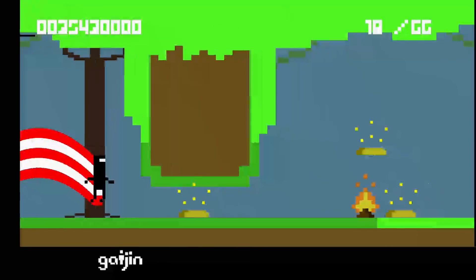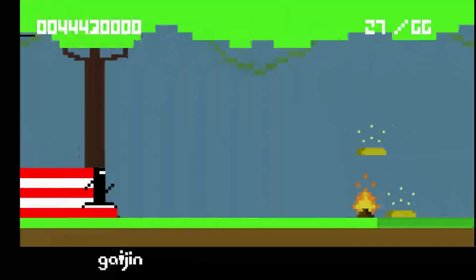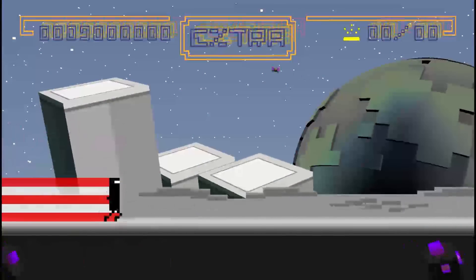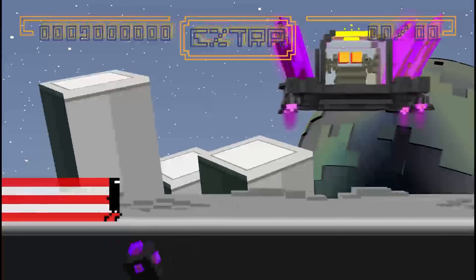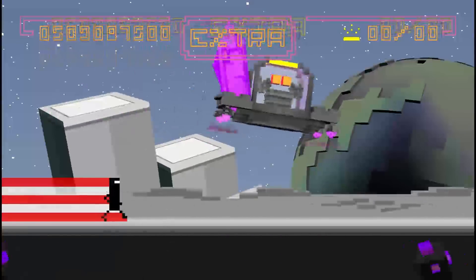These bonus levels are usually much more difficult than the normal ones, giving the game a bit of a competitive feel, since the gold on the normal levels isn't too much of a challenge to collect. At the end of each of the three sections of the game, there are boss levels. These play out like the normal scripted levels, only the boss will drop a scripted set of obstacles that you need to overcome. If you manage to hit each boss three times, you win.